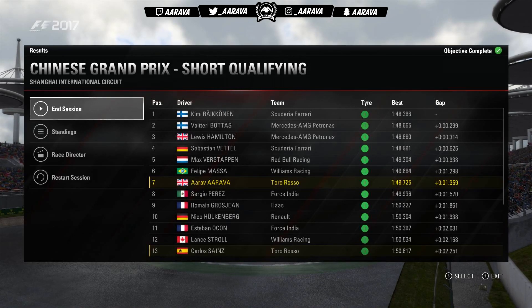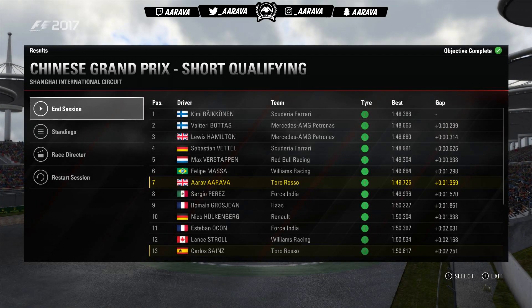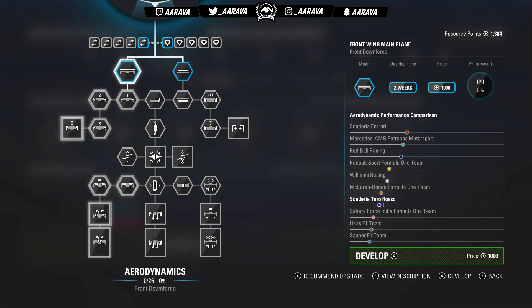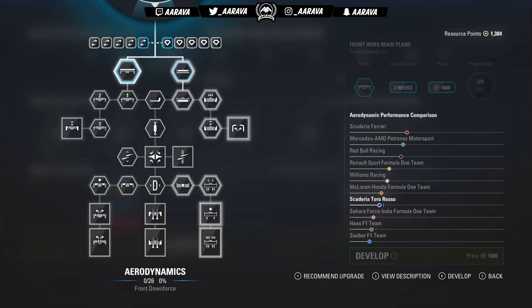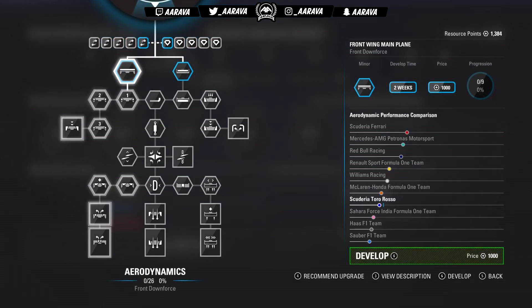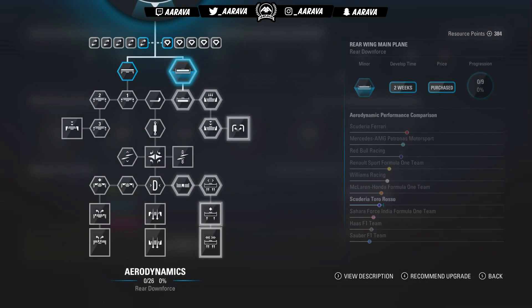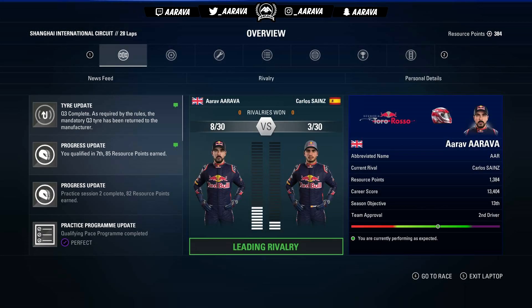We went for another run, did an extra lap as essentially a warm-up, then came round again for a fifth lap and crossed the line — P7. Very, very decent. P7 here at China in only our second qualifying session. Carlos Sainz came in 13th, so we beat our teammate very comfortably in the top 10. I'm very, very chuffed with that. Then between qualifying and the race, unlike Australia, I remembered to check the R&D tree. We had enough points, debated front or rear aero, and went for rear downforce — it won't affect drag, so that's what we've gone for.